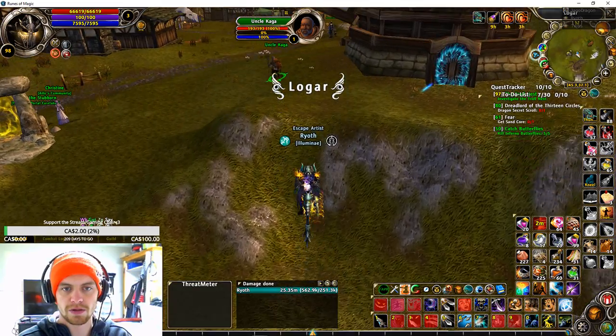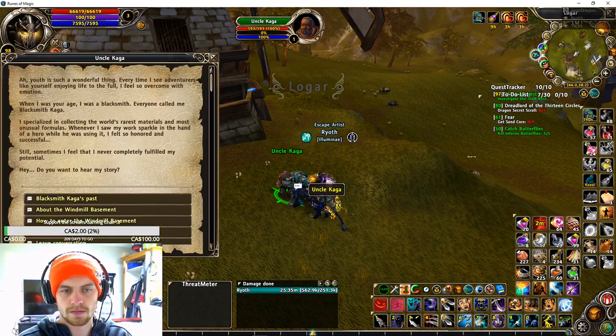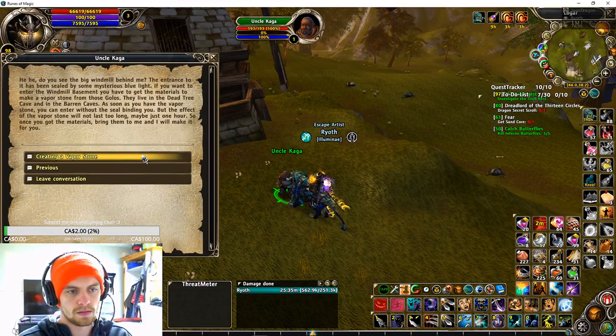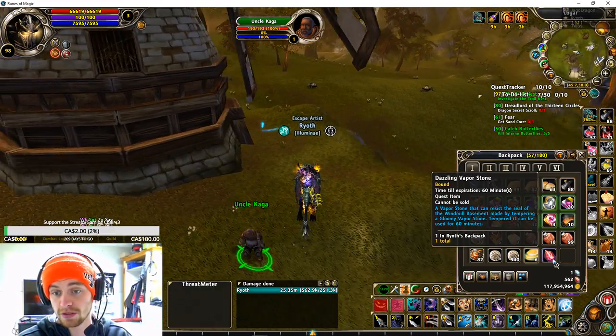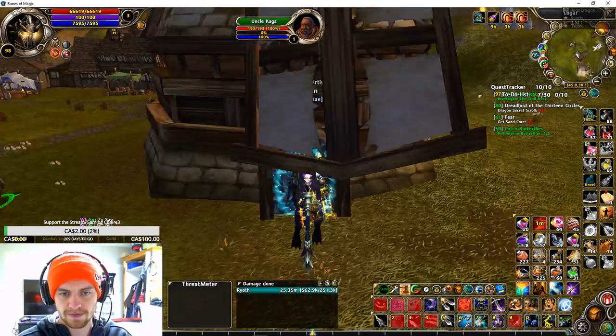When you get to the windmill, you're going to talk to Uncle Kaga. You're going to create the vapor stone. So now you have a dazzling vapor stone, which only lasts for 60 minutes. Once you have said vapor stone, go into the dungeon.